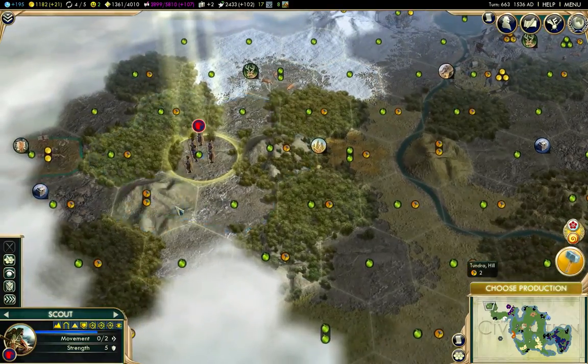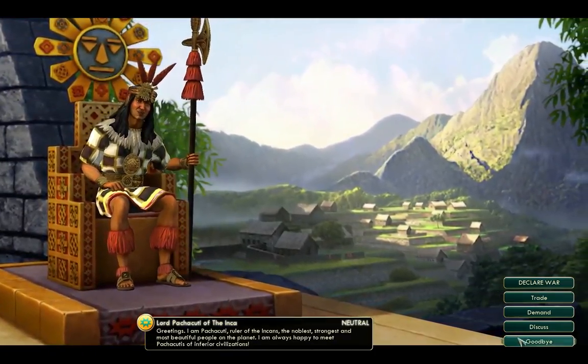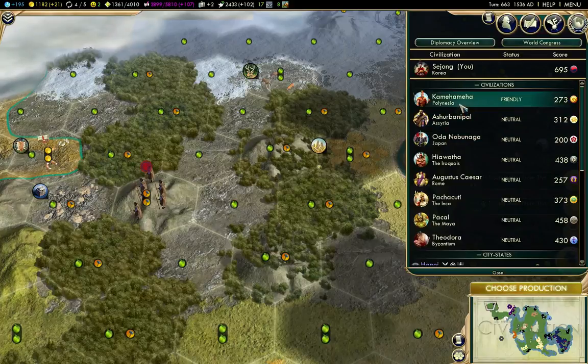Let's explore some more here. I found the Inca — well, that's good. Let's just take a look here: one, two, three, four, five, six, seven, eight — there should be three more civilizations unless somebody's been eliminated.